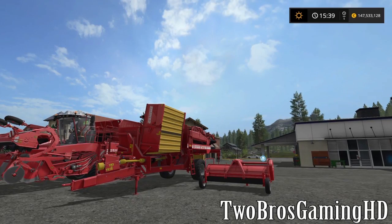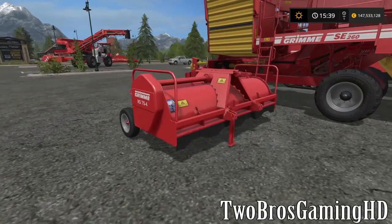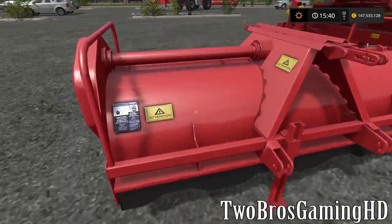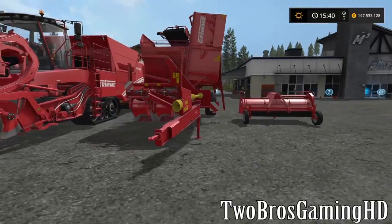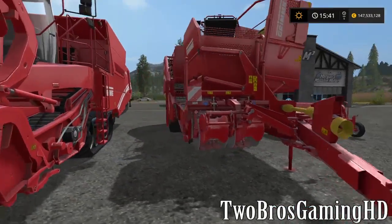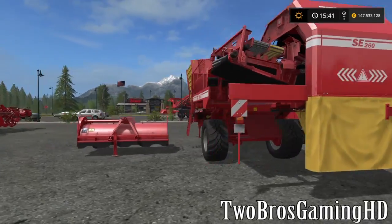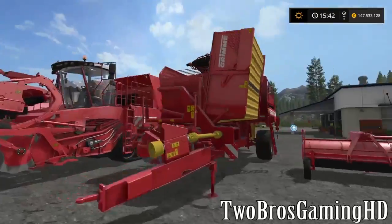Let's get to the potato equipment. Just as with the sugar beet, we also have a machine that tops off the potatoes — this is a four-row topper. So this one can take the tops off the potatoes, and then you can harvest the potatoes with this two-row potato harvester. That is what it looks like — pretty good looking Grimme.